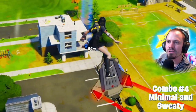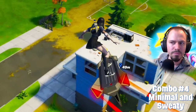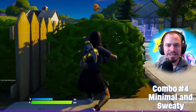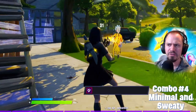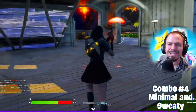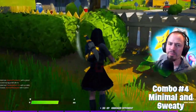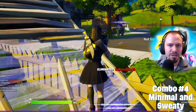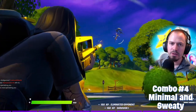Since the theme is minimal and sweaty, let's complete this combo with a really simple wrap. It's called Boogie Man. There's really not much to say — it's a wrap that is only black. It's still a perfect fit. It was part of the John Wick set — I think it was unlockable through a challenge, but let me know in the comments if I'm wrong.